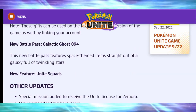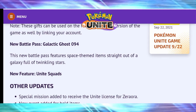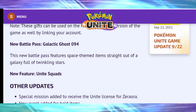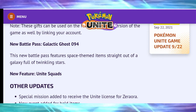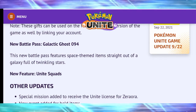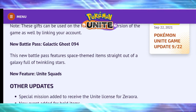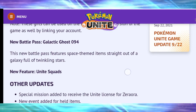There's a new Battle Pass called Galactic Ghost, which features space-themed items straight out of a galaxy full of twinkling stars. It looks quite good — not as much in it as the other battle pass but it's the same price. There are a couple of skins for your Pokémon, one for Lucario and one for Gengar.